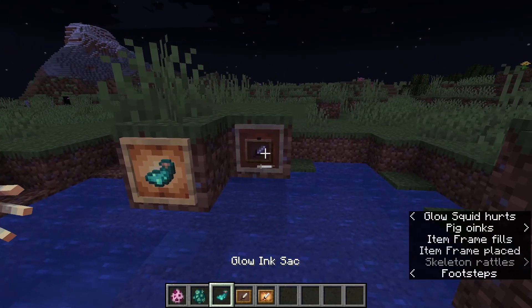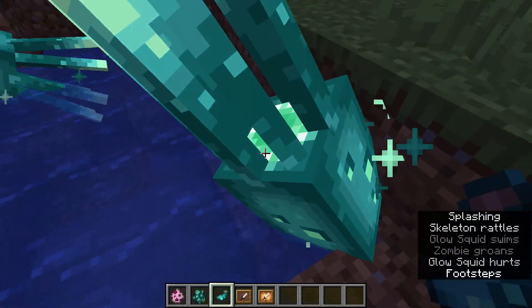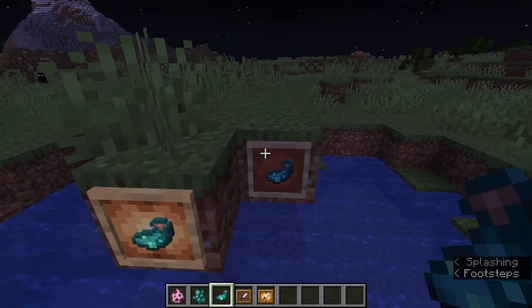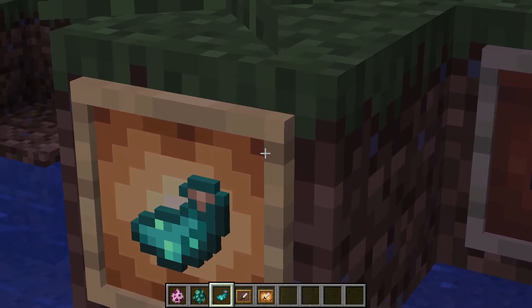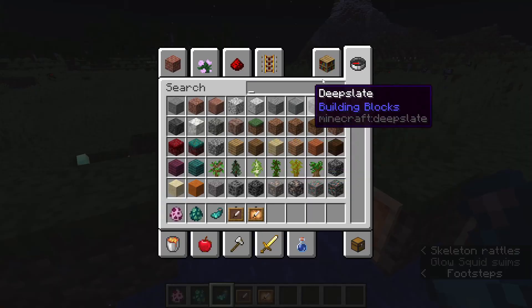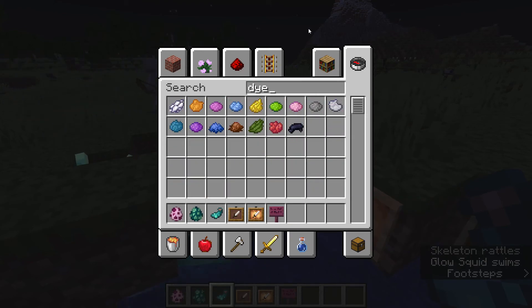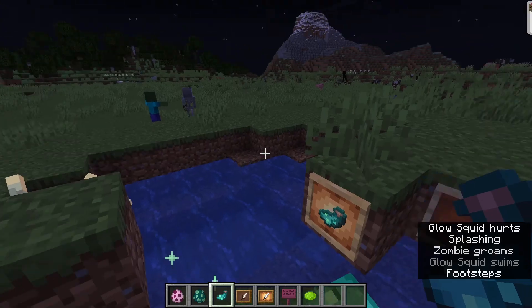Let's get a normal item frame — you can see this one is a little darker and the glow item frame version is a little brighter. But if you get a sign, let's get a crimson sign — you can get any color dye, let's do lime.